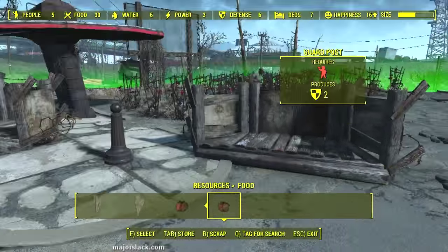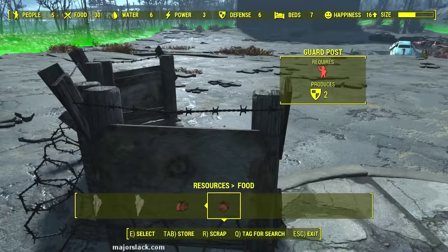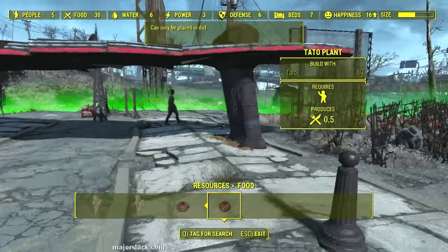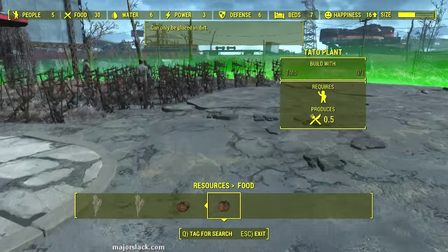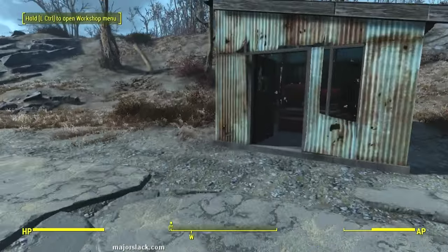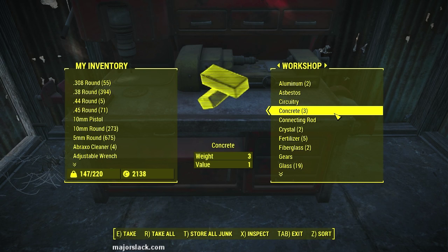Let's scrap these guard posts. Sometimes the workshop glitches out like this - back in the workshop. Scrap that, scrap that, scrap that. Let's check out everything across the top: five people, 30 food, water six, power three, defense six, beds seven. Everybody is happy. So that's it - Starlight Drive-In makeover done. Let's grab everything out of the workshop. I'm carrying too much - it's probably the wood. Let me just put the wood and the steel back.